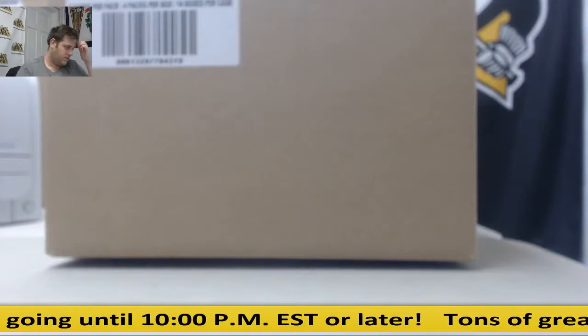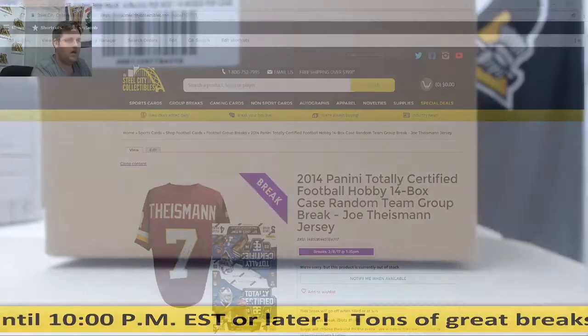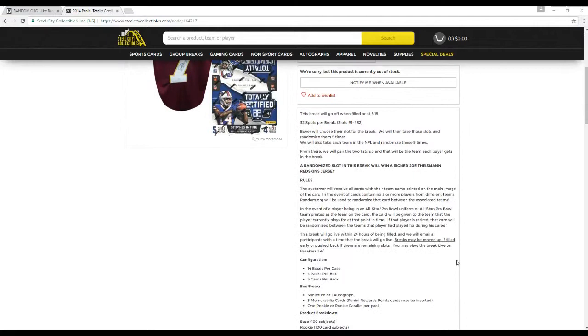Let's go over the rules. 32 slots for the break, slots 1 through 32. Buyers will choose their slots for the break. We'll then take these slots and randomize them five times. We'll also take all teams in the NFL and randomize those five times. From there, we'll pair up the two lists so everyone gets a team. The random slot winner is going to get the signed Joe Theismann Redskins jersey.